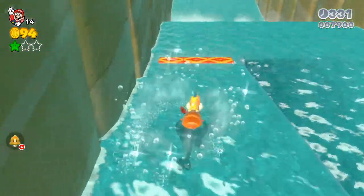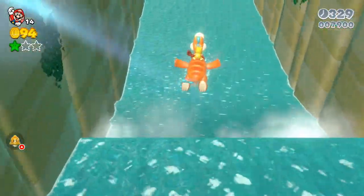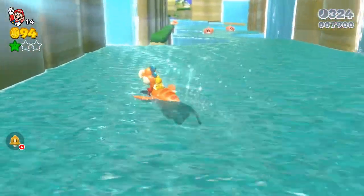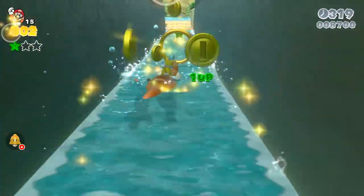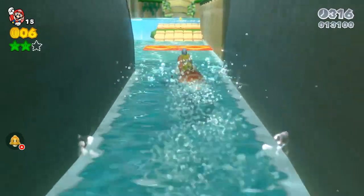Jump on top of those enemies right there and Plessie will happily dive up there. The next star is going to be in this little tunnel right here — when you go through the super waterfall you get another green star right here.